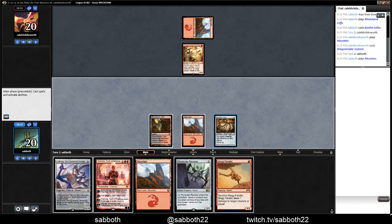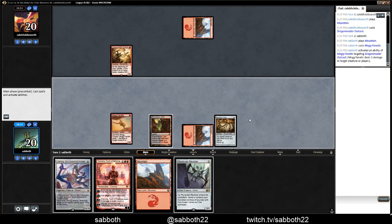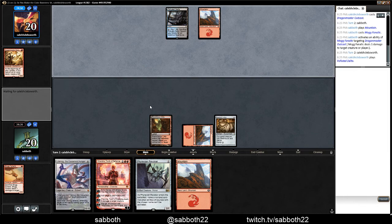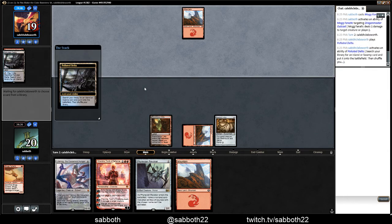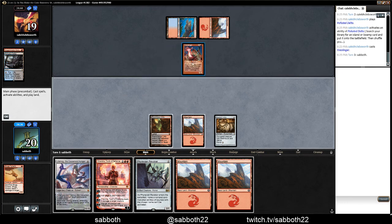That's pretty good. Equip two. We can use that any time. I'm just going to do it now. I'm going to get rid of this Dragon Master Outcast — I don't want to deal with it later. Polluted Delta. What is it getting? Blue-red, at least.